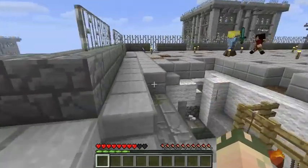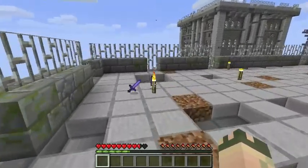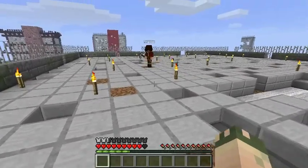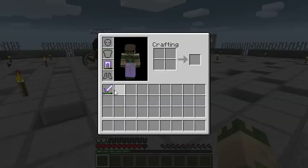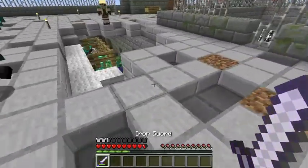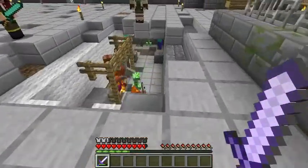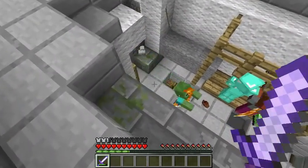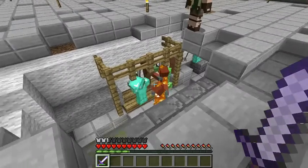My diamond sword! Hey, there's your armor — they're bringing your armor out to you. Oh, that's so nice of them. Oh, this guy dropped a diamond sword — kick ass! Totally mine. There is a creeper in there, I'm gonna go kill him. I should bring the rest of my stuff out.